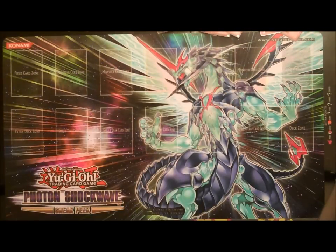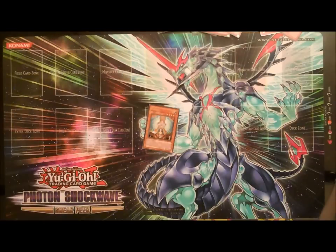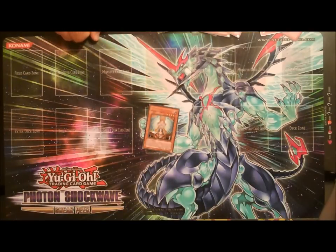Some other cards taken to the deck are Honest. Honest obviously works on all your light monsters that you're playing. If they MST a freshly set Threatening Roar or something during your end phase, you'll at least still have some protection for your monsters.